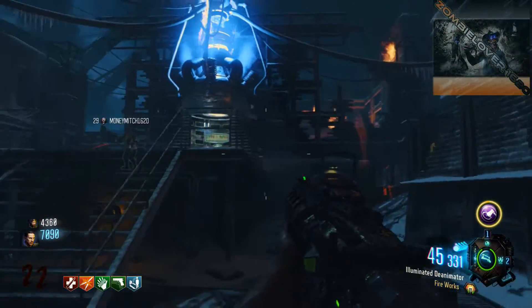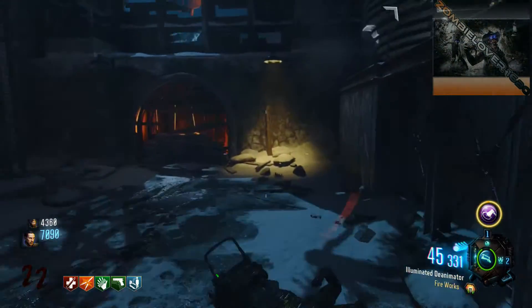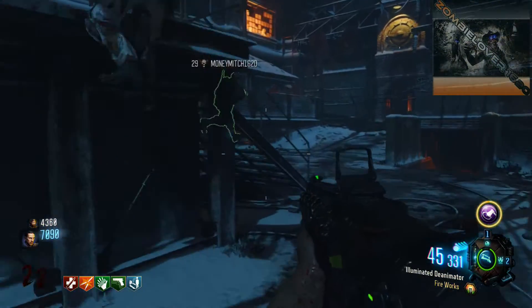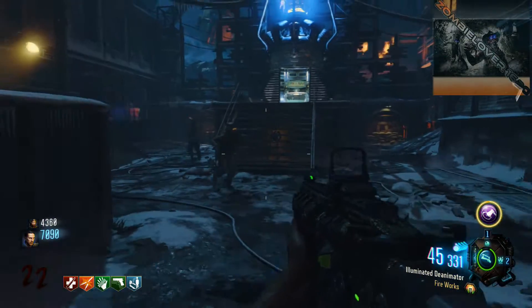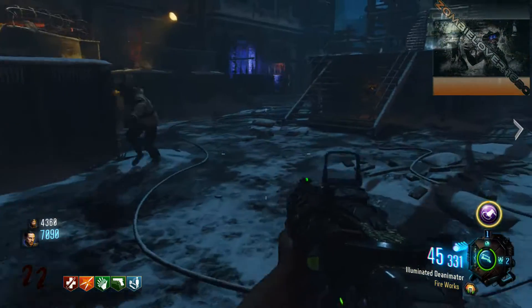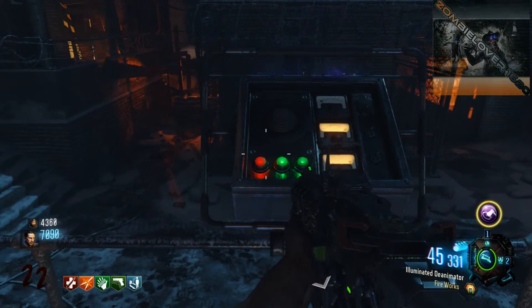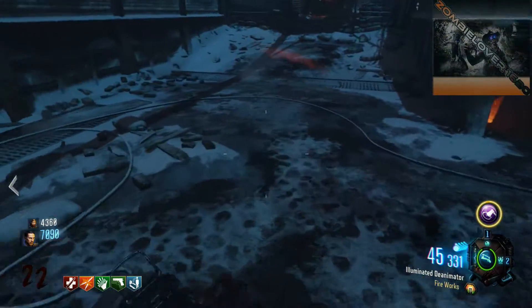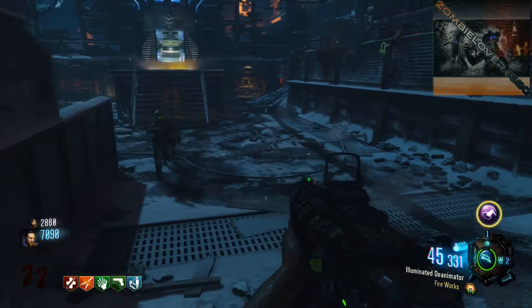Alrighty, so here we go. Mitch is going to hit the green button — hold on, let me show them the button. Alright, so as you guys can see, these buttons here are going green. We've got two out of the three. We thought we had three, so Mitch is going to go do one more right now and then you can see.